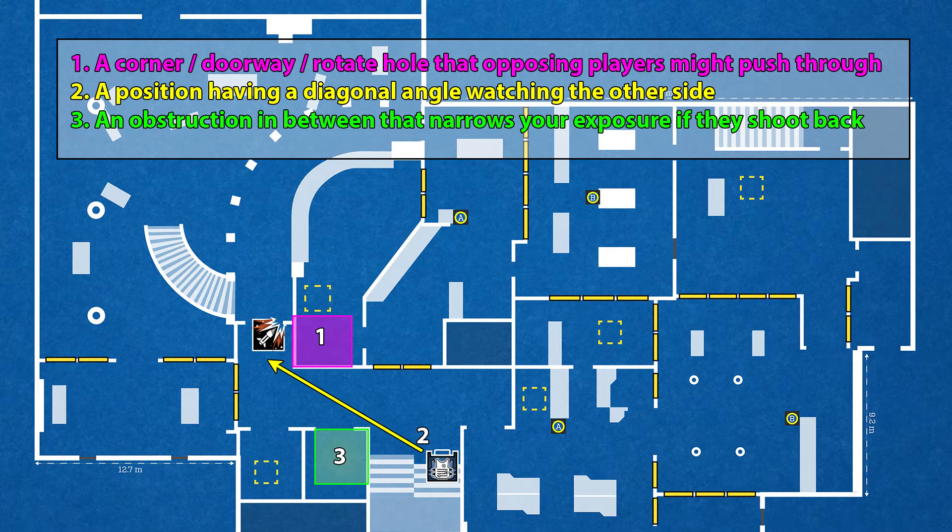The third and final ingredient of a good pixel angle is that you need some obstruction between you and the other player that narrows the line of sight, making you a smaller target if the other player decides to shoot back. That is the fundamental advantage you're trying to create with a pixel angle. But there is a point of caution: it is easy to create pixel angles by positioning yourself snug up against a wall, door frame, or other object — but you need to be careful about putting yourself in a situation where the enemy can see you before you can see them.